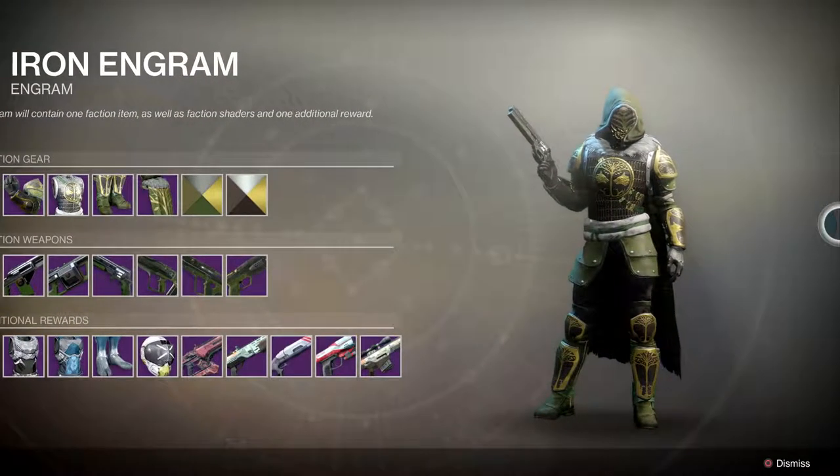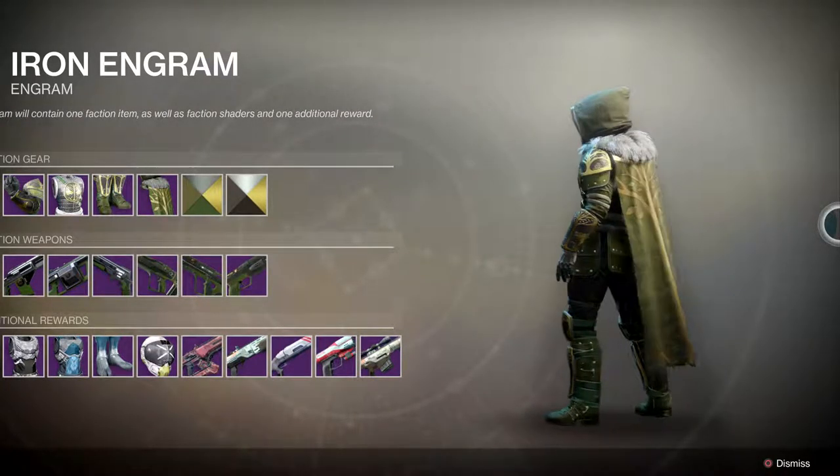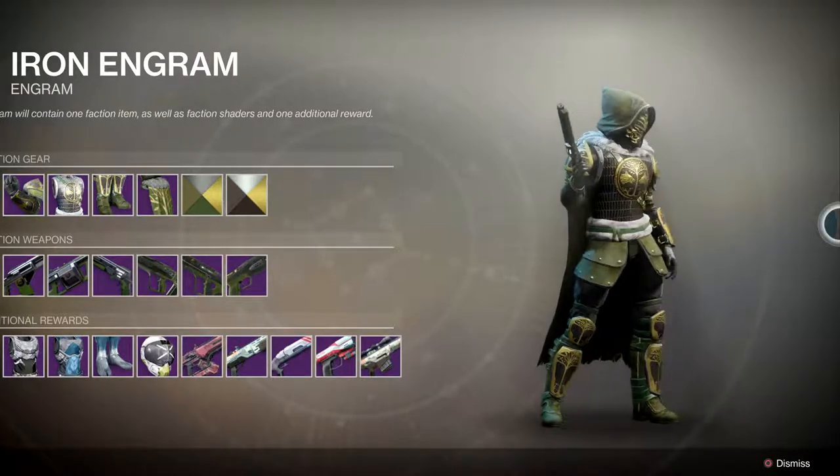We'll take a look at some of the gear you can get from the Iron Banner engram. You can see this is what the gear would look like if you had it all on a Hunter subclass — it's kind of got that samurai look with the Destiny 1 fur shoulders on the cape.